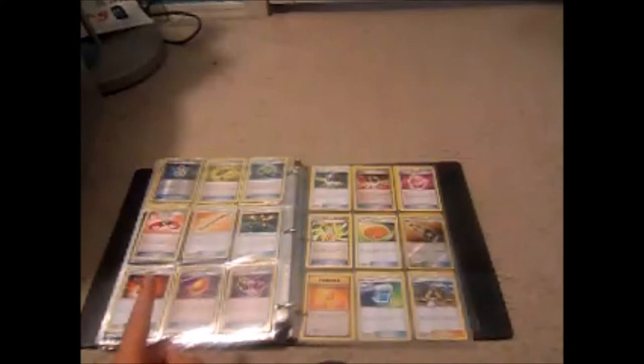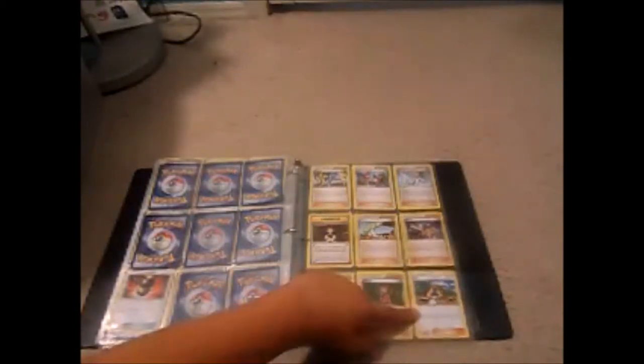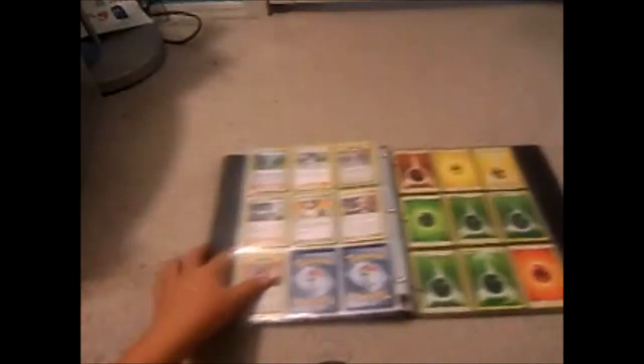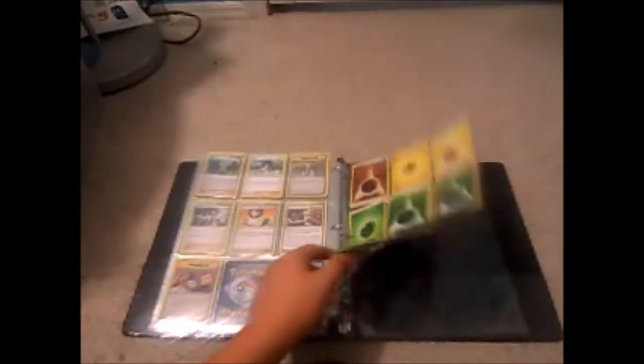There's an Energy Recycler up there that used to be in my main deck — I really like that one. Going into supporter cards, there's Brock, Misty, Pokemon Ranger, Winona, Hala, and Shauna — that rhymed! I also have two German supporter cards — I went to Germany and got those, which is awesome.